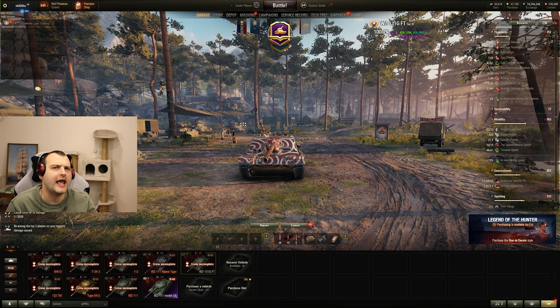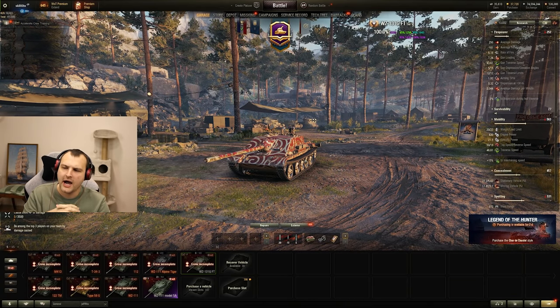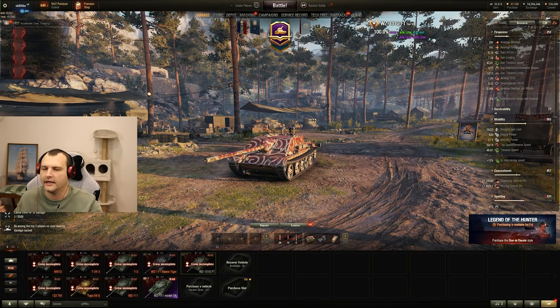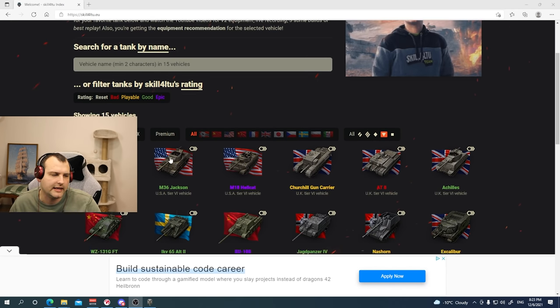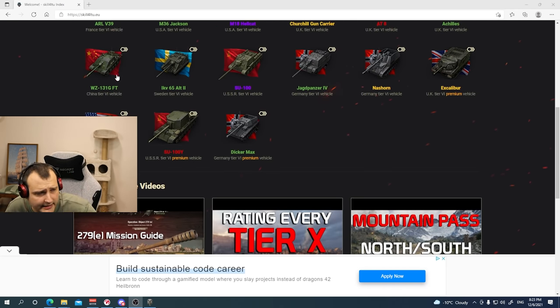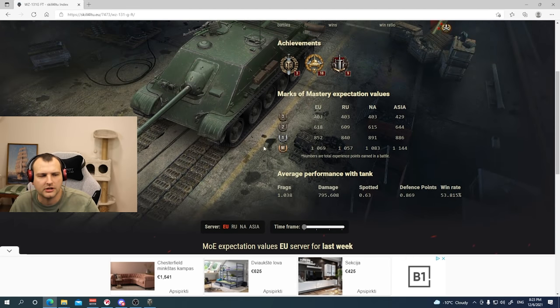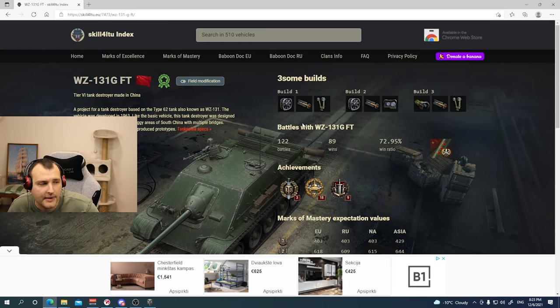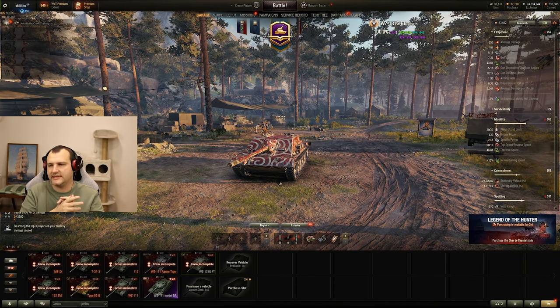Good day fellas, I hope you are ready for your extra daily dose of skill. Today we are going to feature Vaza 131G, which treated me pretty well. Honestly, I cannot complain about this vehicle whatsoever. If you are curious about my rating for this vehicle, in the index page you can see the green color here that indicates the tank is good. You can easily check out the field modifications and everything by clicking here, and you can see expectation values, ace tanker values, equipment setup, and so on.